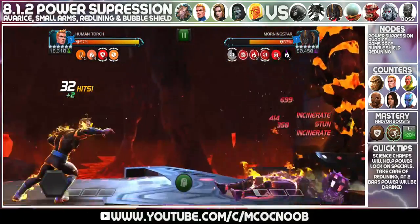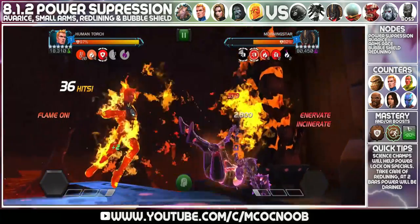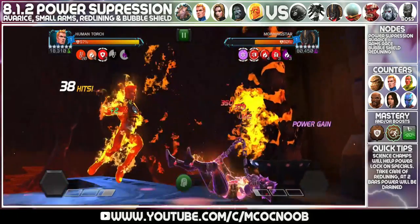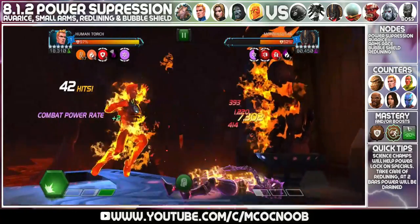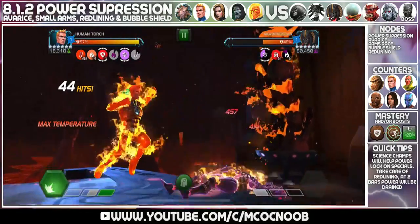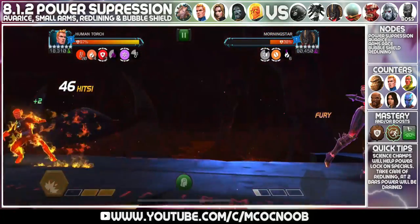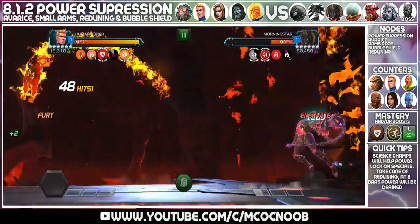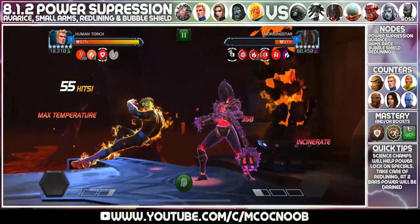Some other good options for Morningstar: Magneto works great because she is a Metal champion — one SP3 should kill her. Anybody that is bleed immune would work here as well. Try to use champions with bleed immunity so you can avoid the bleeds and not die. Any champion with energy attacks would also work, so there are plenty of different options. My favorite one is Human Torch — if you have Human Torch, bring him.